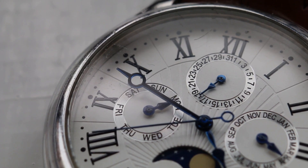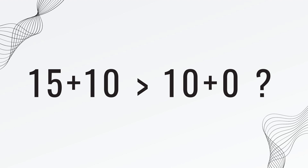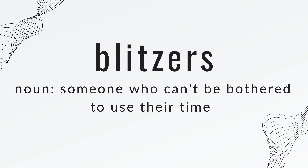You've heard the advice: play tons of slow chess — it's going to help you evaluate, calculate, defend your material, look for tactics. All of that is true. However, there is a more subtle reason why you should play something like 15 minutes rapid with a 10 second increment over a flat 10 minute game, which is something I only realized recently — you are going to encounter lots of 'blitzers,' a term I made up, people who can't be bothered to use their time and just make moves really quickly.